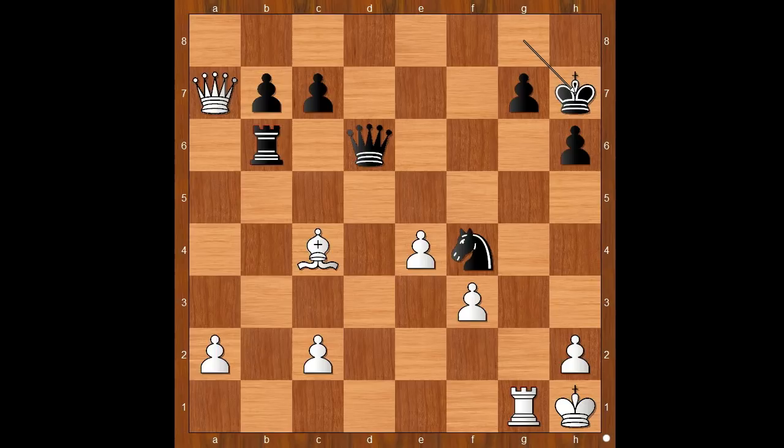King to h7. White to move — what is the follow-up? What would you do? This is the follow-up: queen to b8. Black must be very careful. Let's play a random move, c5 — then white plays queen to g8, checkmate.